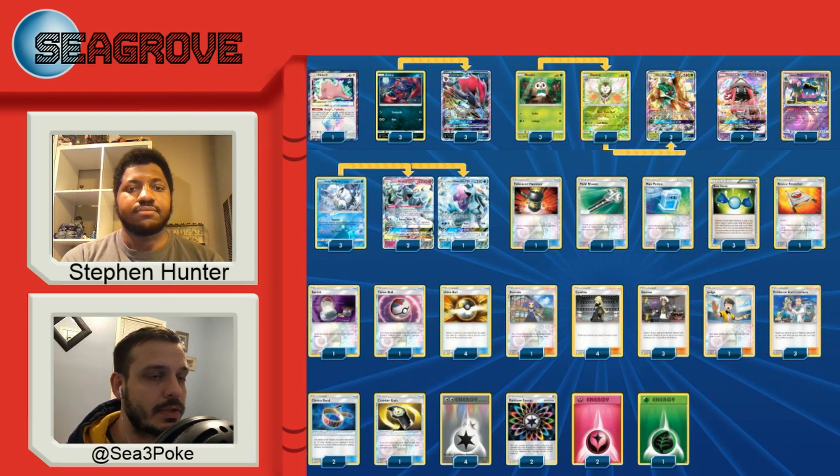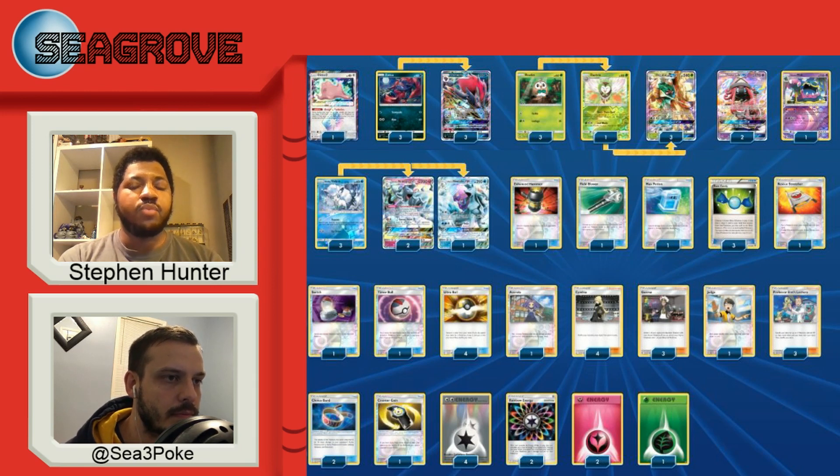Last question — you had the Alolan Ninetales Water. Was that used a lot? Are you glad you played it? It was really good — it went really well against the Gascam matchup. I ran one of those.